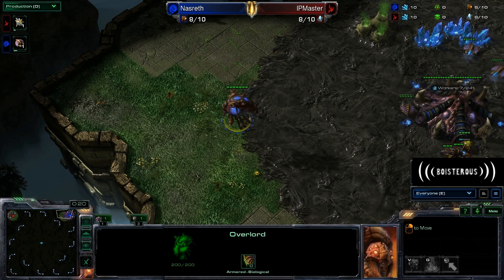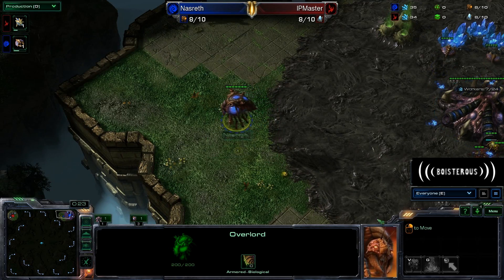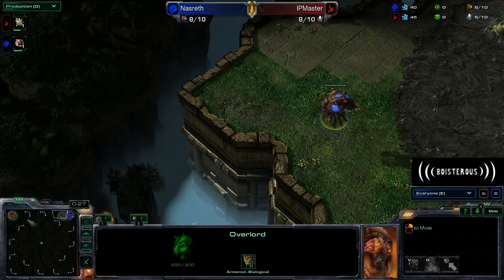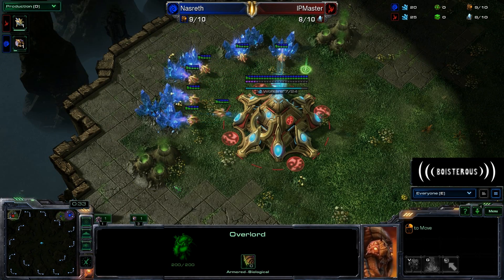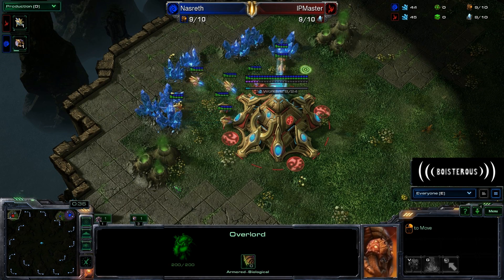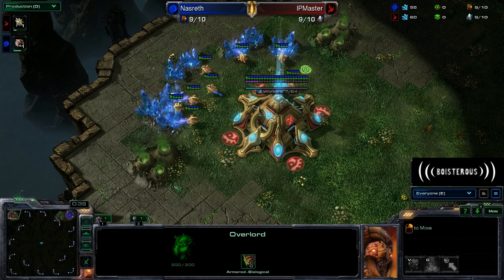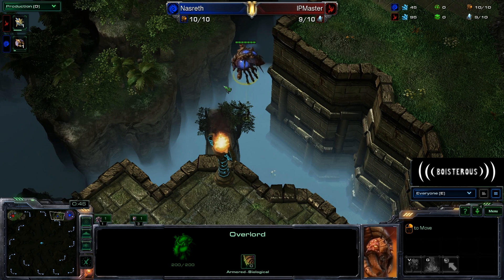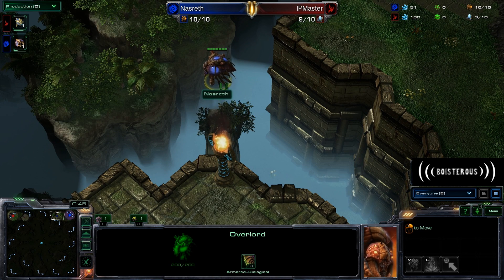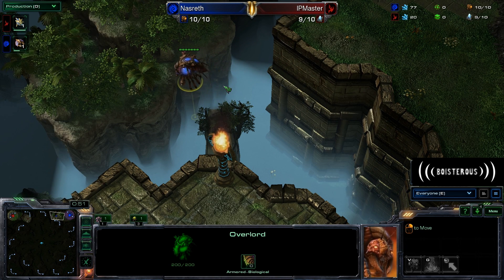Nazrith has those awesome-looking Overlord skins that I don't have yet because I'm a noob — or maybe I just don't have them turned on. I'm like a level 26 Zerg; I probably have the Overlord and Zerg skins, I just don't turn them on. I like the old ones because these new ones are so easy to get that everyone uses them, so there's nothing really special about them. The old ones are at least unique.